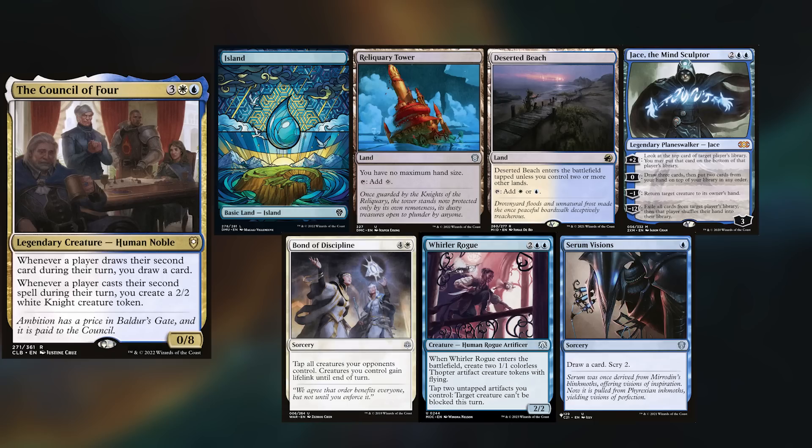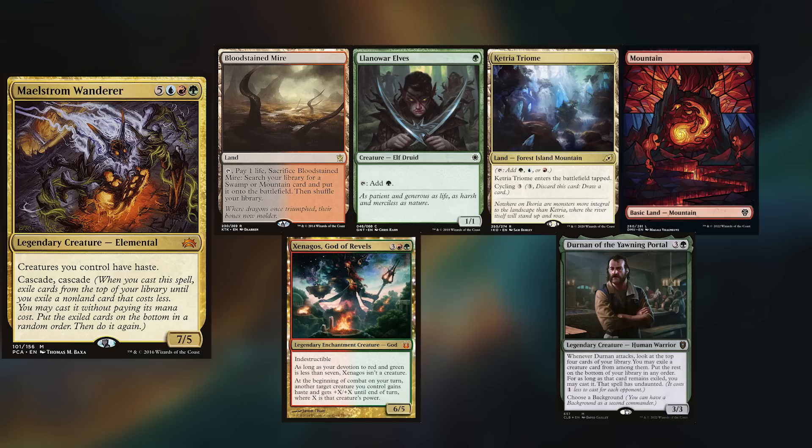Matt has built the Council of the Four, keeping an Island, Reliquary Tower, Deserted Beach, Jace the Mind Sculptor, Bond of Discipline, Whirler Rogue, and Serum Visions. And last but not least, the person who supplied me the deck I'm playing — Dom is playing Maelstrom Wanderer. He keeps a Bloodstained Mire, Llanowar Elves, Ketria Triome, Mountain, Xenagos God of Revels, and Durnan of the Yawning Portal.